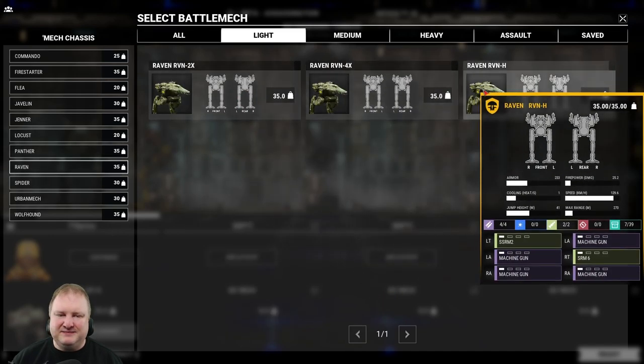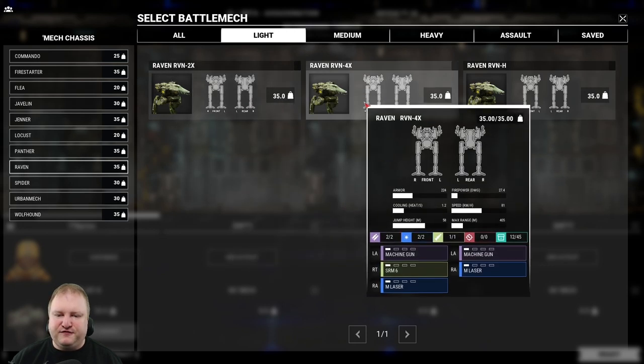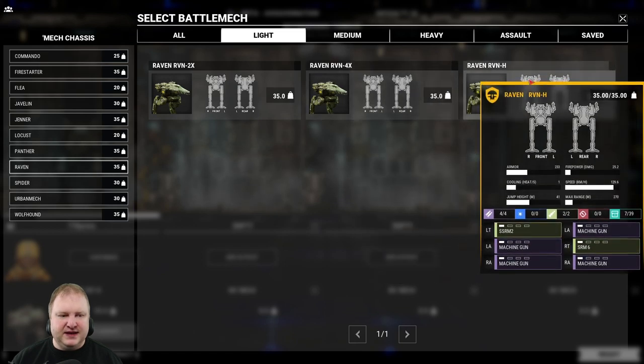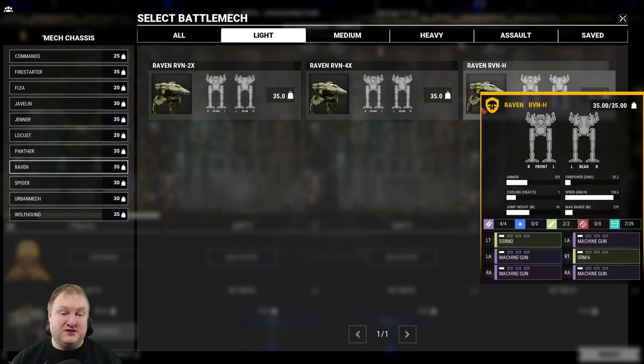We also have the Ravens here. The 2X has a large laser, two medium lasers, and SRM-6. The 4X has two machine guns, SRM-6, and two medium lasers — your brawler Raven. All of them go 81 kph apparently. Then we have the Raven Hugin Hero mech, which actually goes 130 kph with Streak SRM-2, SRM-6, and four machine guns. That thing should be fun because it's fast and it doesn't sacrifice armor — it doesn't have to, because machine guns are pretty light.